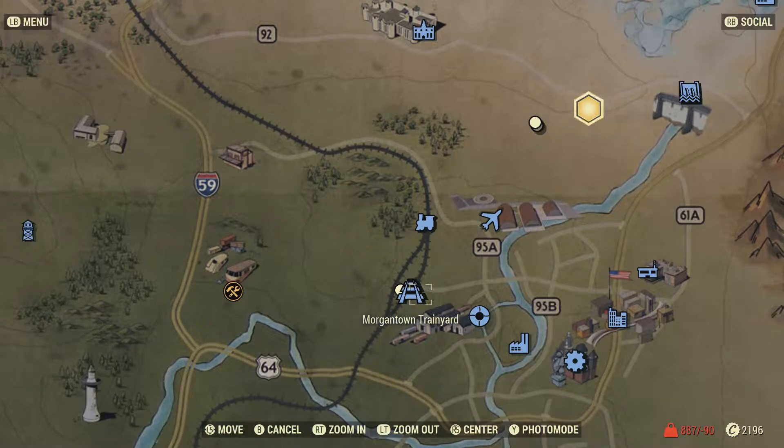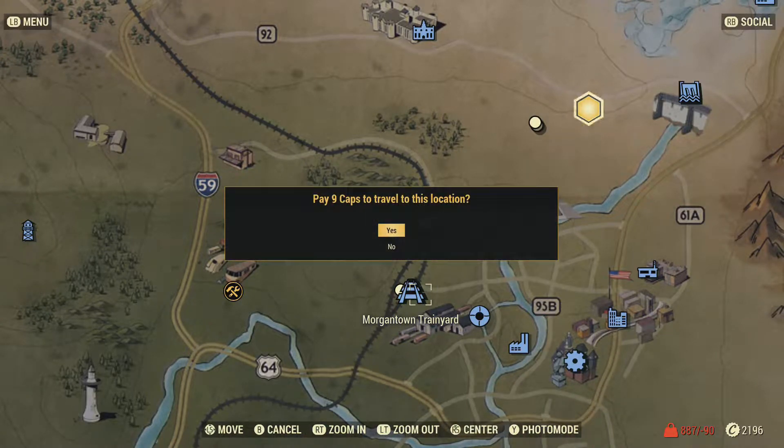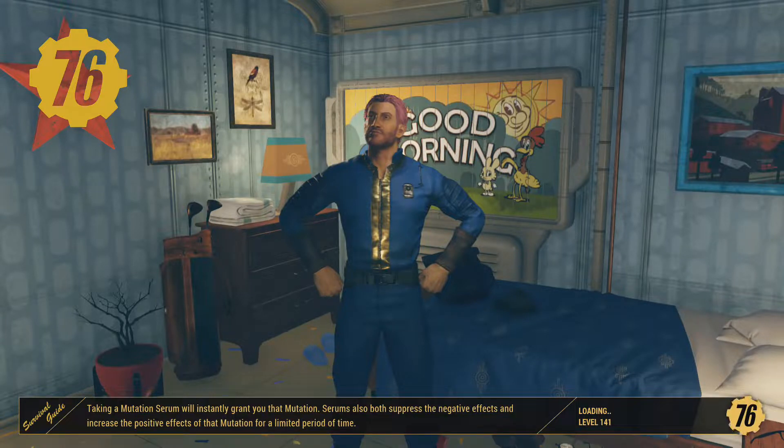To start off, you just want to head to Morgantown Train Yard. This is just east of Vault 76 — it's really close, somewhere you can go really early game.